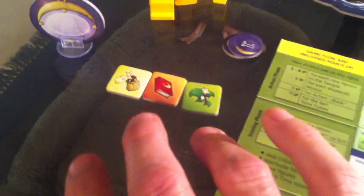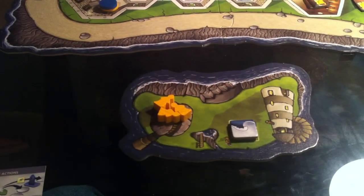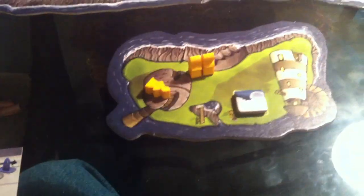Now I could pass as well — all my guys are used up — but I do have these packs. So I'm going to use my herb token, which means it goes back over on the herb island. The herb lets me wake up two guys on one island. The two guys I will wake up are these two guys on wave island.